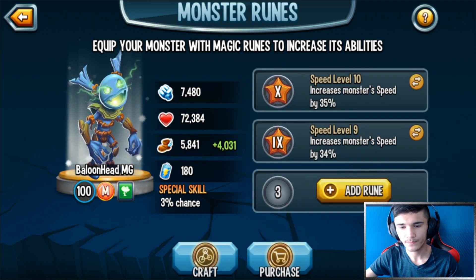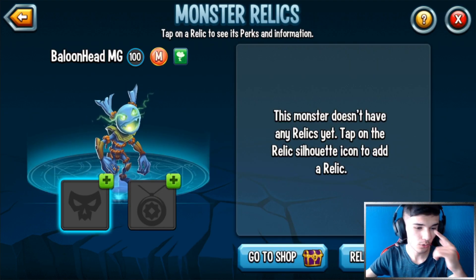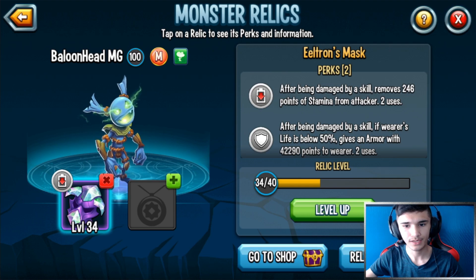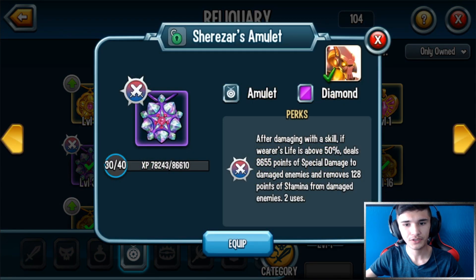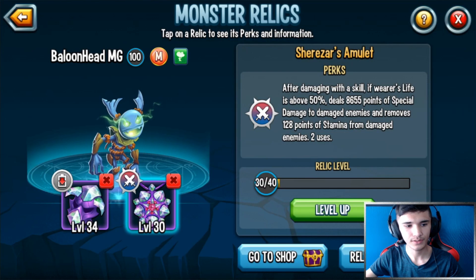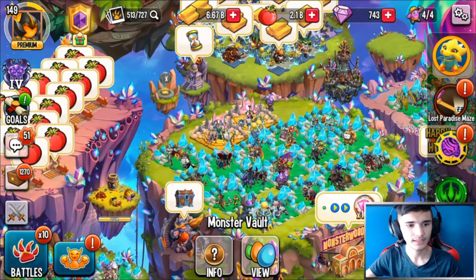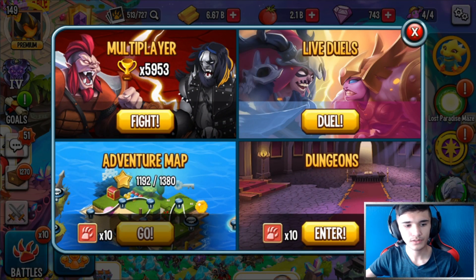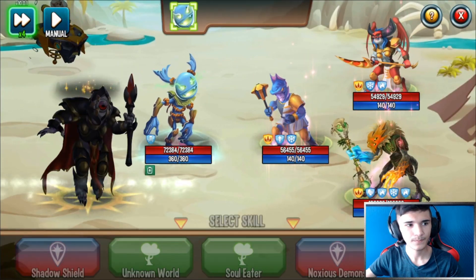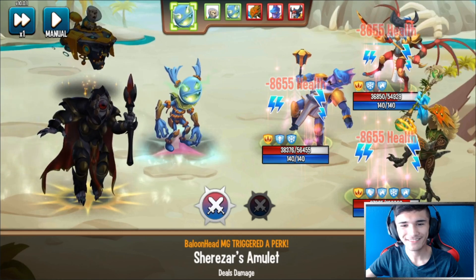For the relics, he can hold an amulet and also a mask. For the mask I have the Yiltron's Mask — that will work out perfectly so you can drain stamina and gain shield in case you're in danger. For the amulet, I'm using the Shearas Amulet — the only two diamond amulets I have. After damaging with a skill where life is above 50%, it deals 8,600 points of damage. It's a level 30 Shearas Amulet. Let's go over to the adventure map and test it out. The monster takes the first turn and I'm going to hit them with CDA — that effect is so cool!